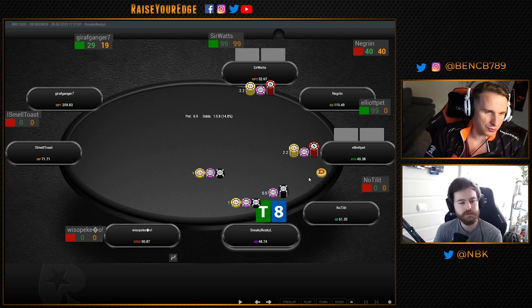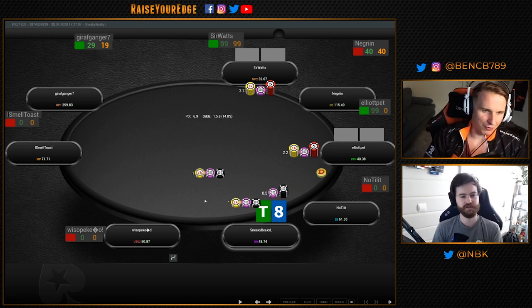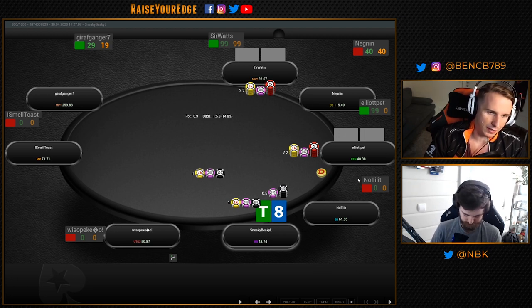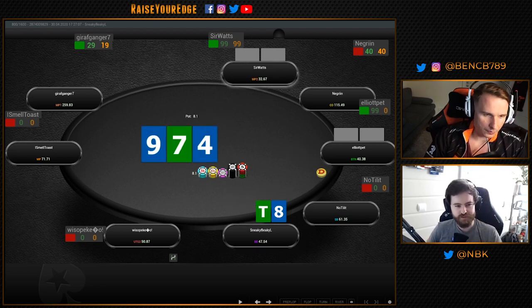It's a little dangerous with ten-eight off against later positions — it's fine there, but if under the gun opens and middle position calls, you want to be folding these hands: ten-eight off, ten-seven off, even jack-nine off. Because of card removal, it's very likely one of those players has a queen, ten, or king that blocks your outs to make a straight. Making a pair with jack-nine off is also not really appealing — you'll often end up with top pair weak kicker in a dicey spot.